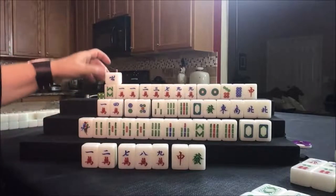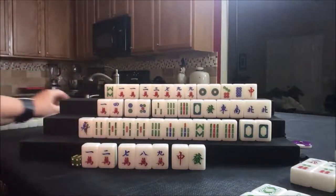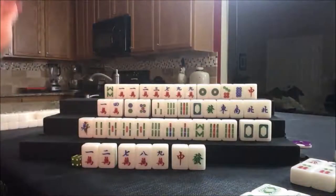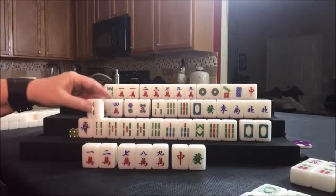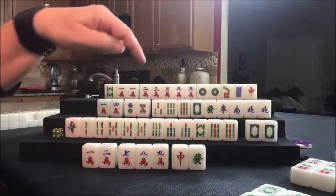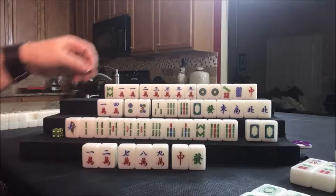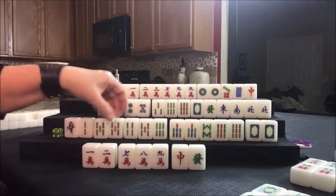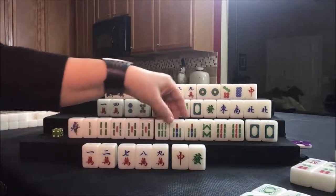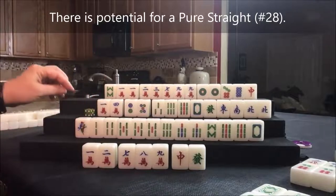Drawing for North: let's discard the north wind and draw for East. Three flower. One, four, four, west. Drawing for South: two bam. We need to figure this out now. Full flush is 24 points. Pure double chow potential: four, five, six. Or we could pung, pung, pung. Let's get rid of the white dragon and go for a pure flush — full flush right here. That's what we're going to try: 24 points.